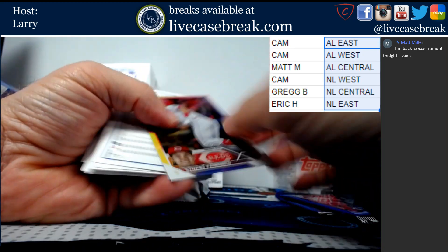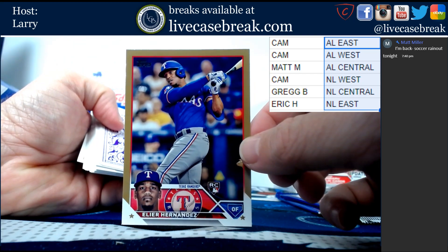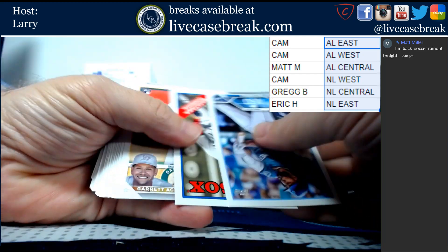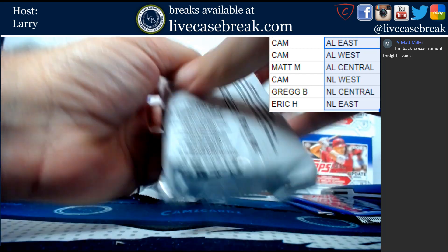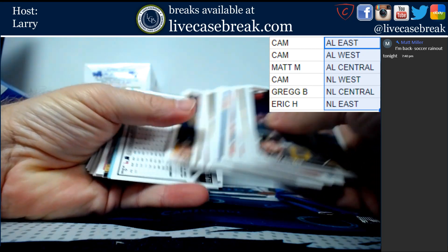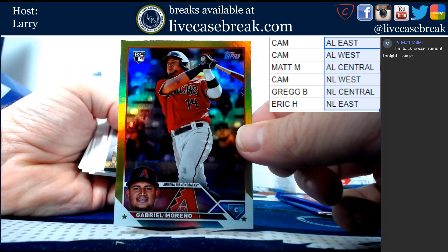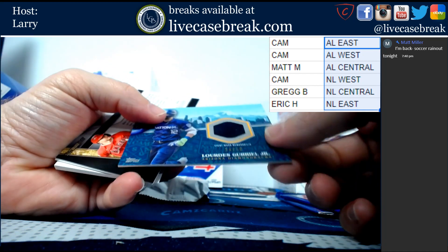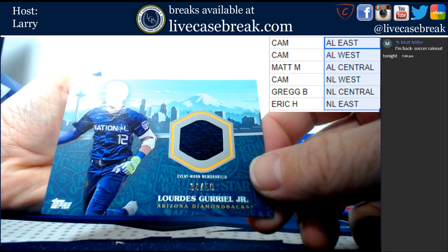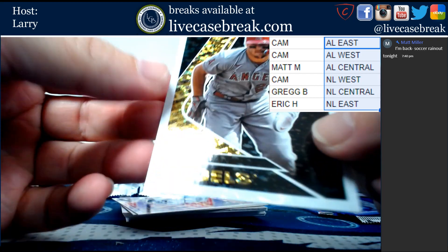This is Stuart Fairchild floor board. Out of 2023, Elia Hernandez. Bobby Miller Aces. This is Gabriel Moreno for the D-backs. Also for the D-backs, out of 50, event-worn memorabilia All-Star, Lourdes Gurriel Jr., 34 of 50. And then we got Black Gold Mike Trout. Black Gold cards are just cool - reminiscent of days gone by.